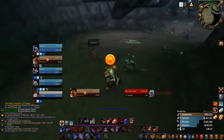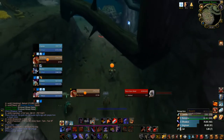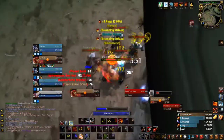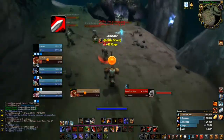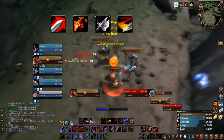Now let's get into it. This is what a textbook pull will look like on a pack of mobs. First off, you want to charge into a pull whenever possible, as you'll want the extra rage that Charge gives. The pull looks like this: Charge into Bloodrage into first melee white hit into Sweeping Strikes.